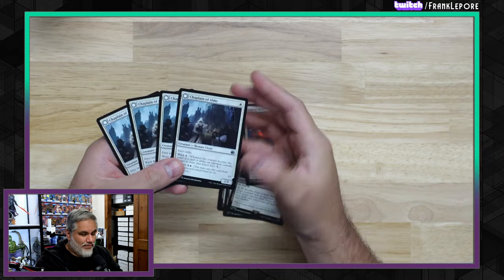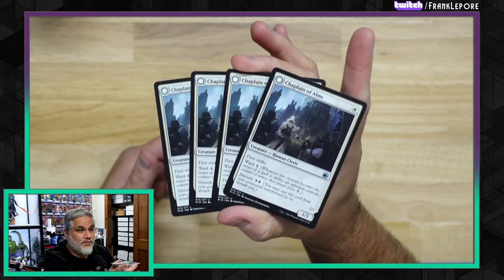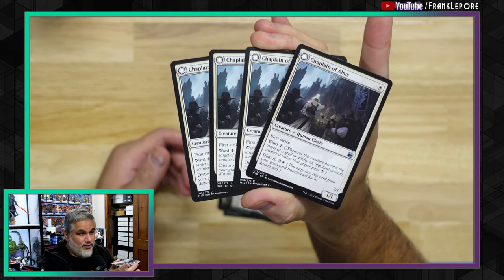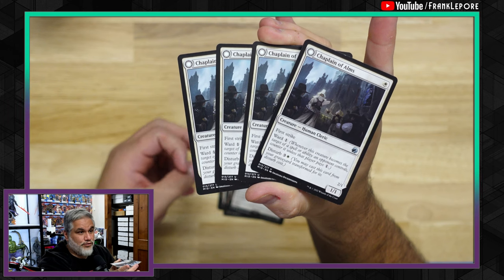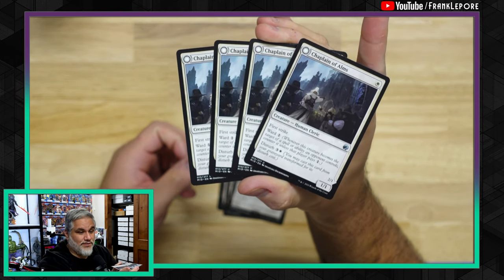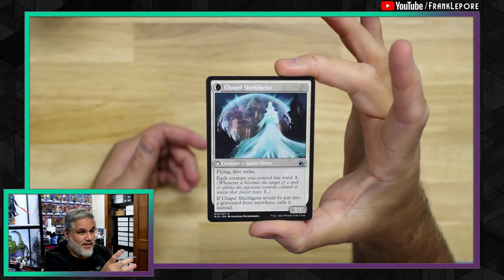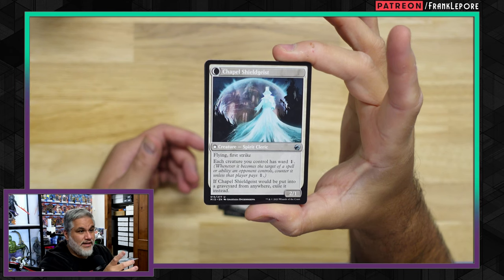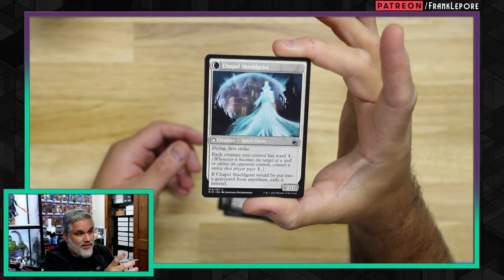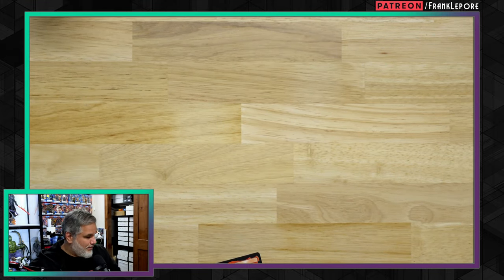And then I got four Chaplain of Alms. This is just a card I saw seeing play in some Pioneer decks, so I figured I'd pick it up. It's a 1/1 with First Strike, Ward one, and Disturb for four. When it's disturbed, it becomes a 2/1 with Flying and First Strike, and each creature you control has Ward one. If it gets put into exile via the typical disturb mechanic — those just seem really cool. I saw them seeing play and figured they're probably like a nickel each.